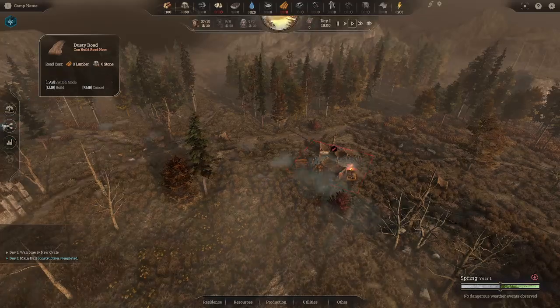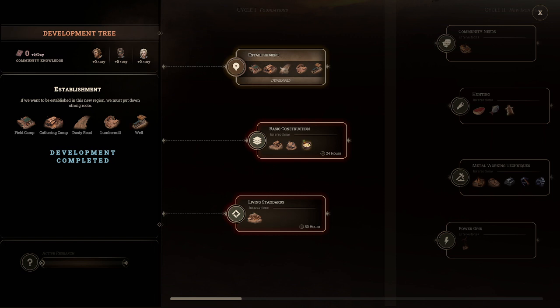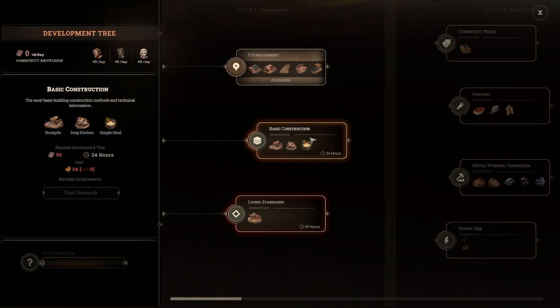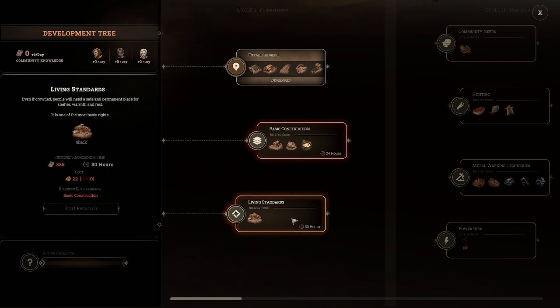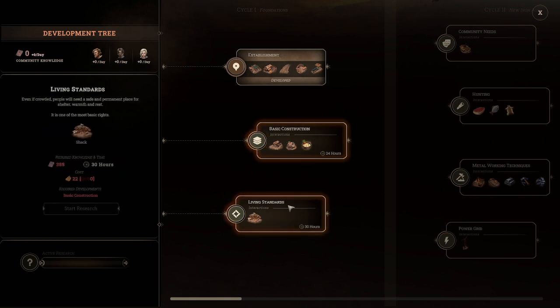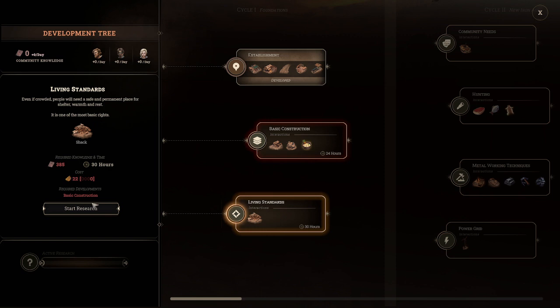The first thing we want to do is go to the technology tree and pick our first research. We already start with Establishment, so we can go with Basic Construction which unlocks soup kitchens and simple meals, or we could go with Housing. Actually we can't pick either one right now because we need lumber to build them.